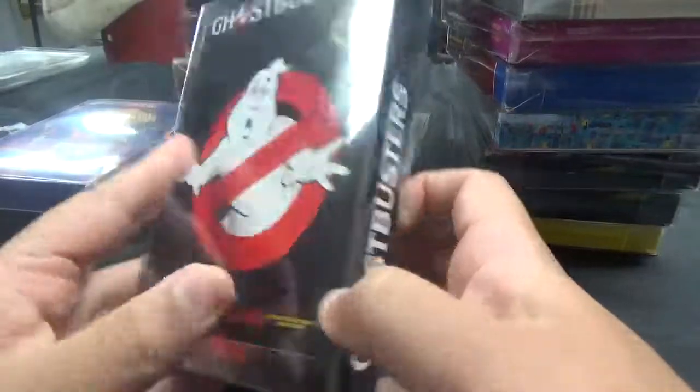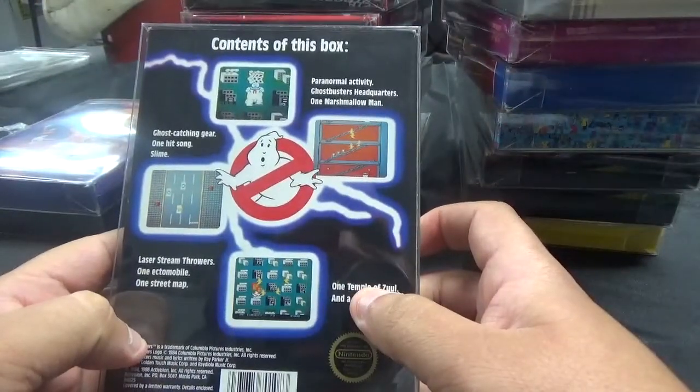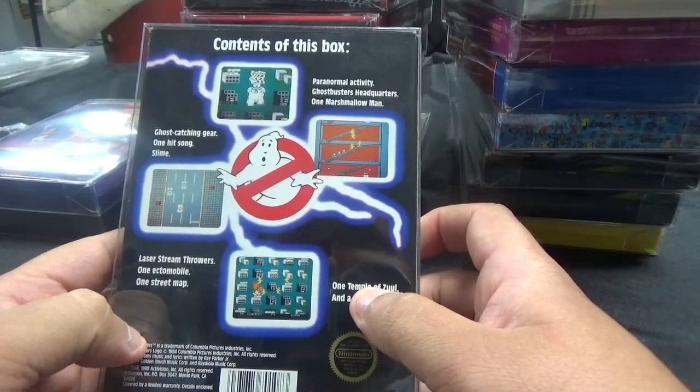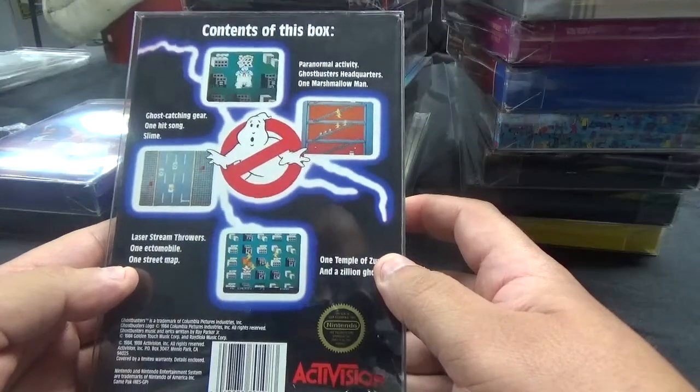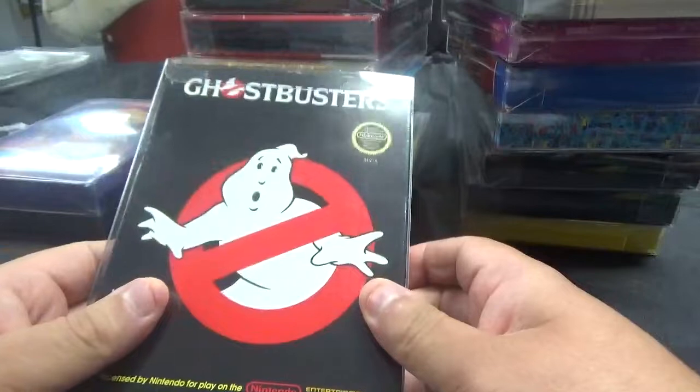Next up, we have Ghostbusters from Activision. Contents of this box: paranormal activity, Ghostbusters headquarters, one marshmallow man, ghost catching gear, one hit song, slime, laser stream throwers, one ectomobile, one street map, one temple of Zuul, and a zillion ghosts. Ghostbusters.